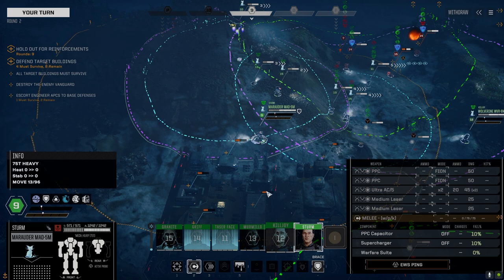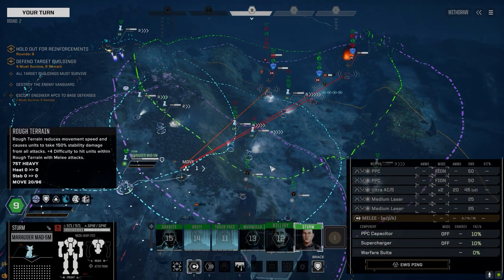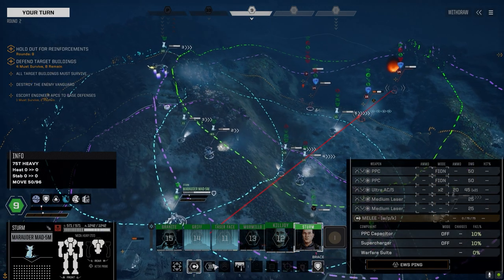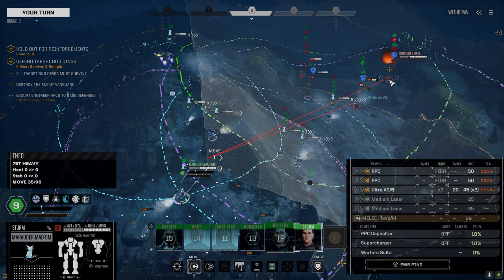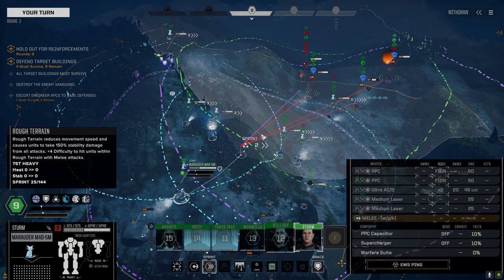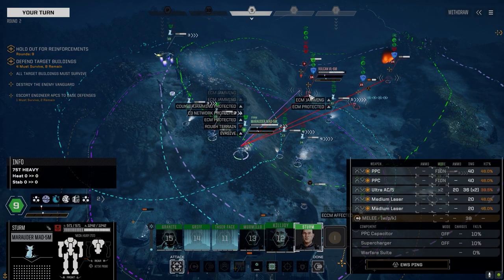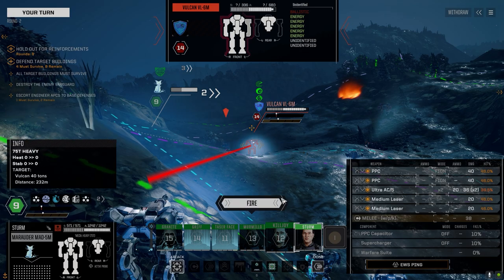Here's the loadout for the Marauder - pretty standard: two PPCs, two medium lasers, and Ultra 5. It's got a PPC capacitor to increase damage with the PPCs, a supercharger for more movement, and a warfare suite to give us and our allies some protection. It's okay for a 75-tonner. I don't want to use the capacitor just yet - I want to wait for a better opportunity. It stays pretty heat neutral unless I use the PPC capacitor, which will jack the heat up a fair bit.